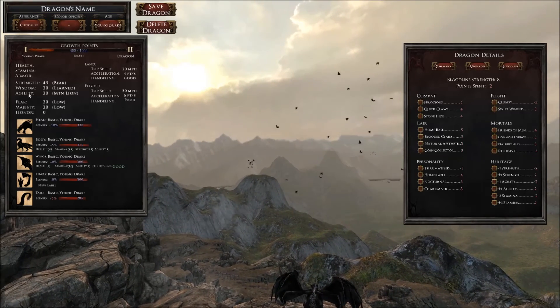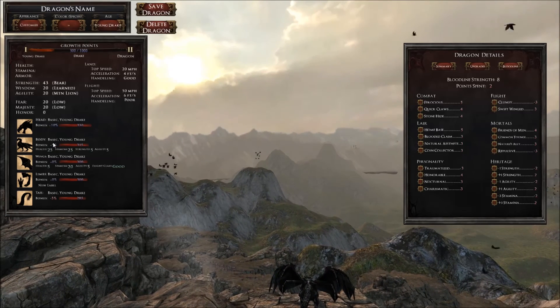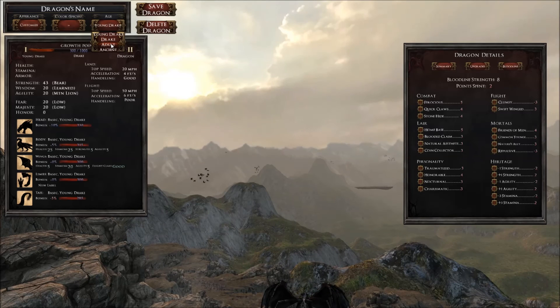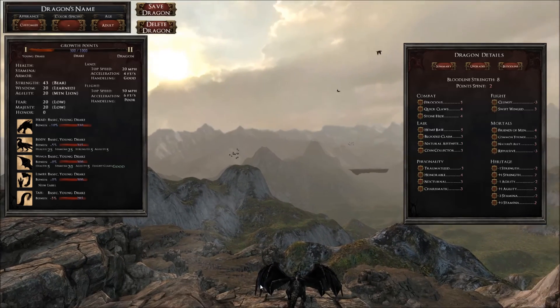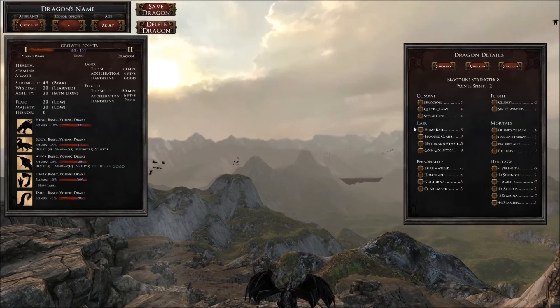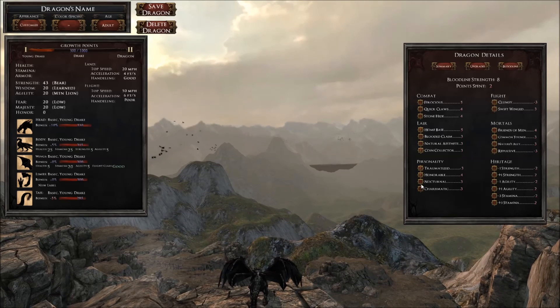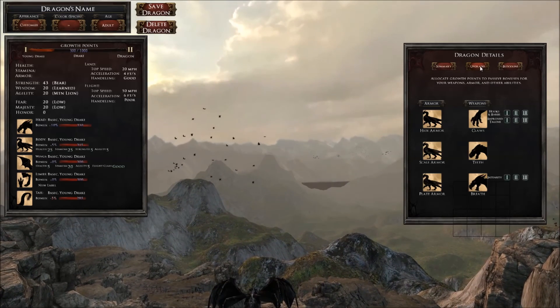If you look over here, you have some stats — you have like Hate, Basic, Young Drake, Body, Basic, Young Drake. You can set your age over here. From what I understood from the developer, the dragons will be able to age over time. Let's say you are an adult. I really didn't see any sort of modification when you select these, nor here. This is like Bloodline — you can put all sorts of extra stats. Right now these have no effect as far as I can see.